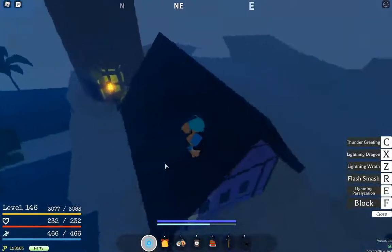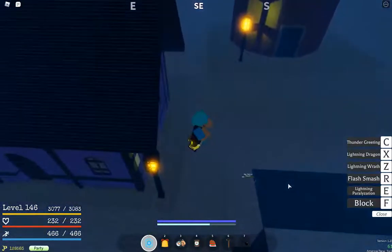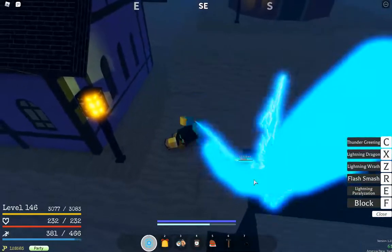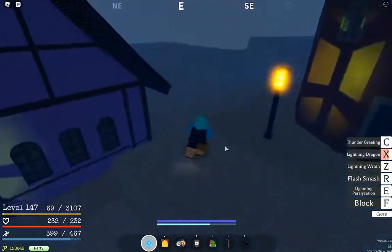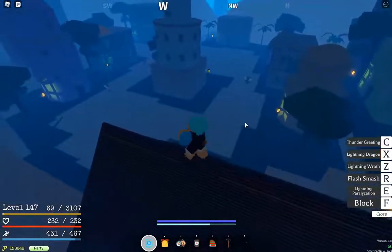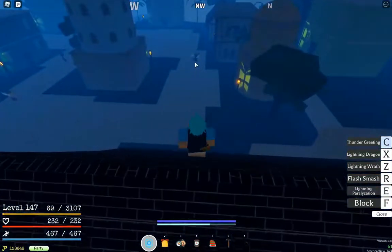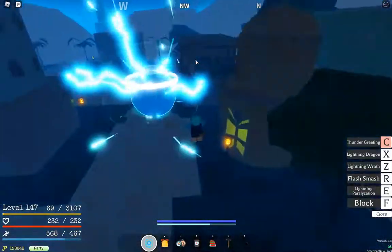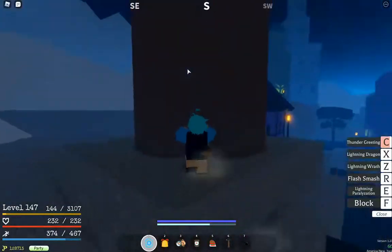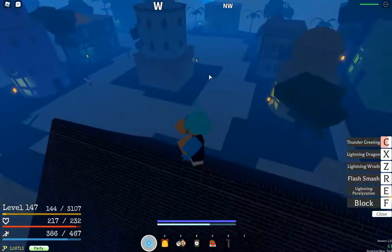Moving on to Lightning Dragon — it's like 85 stamina, a little bit more, but it does less damage, which is kind of weird because Lightning Rat has more damage even though it has more cooldown. Lightning Dragon is really fast, does 75 damage, and it also paralyzes. Literally the entire set of Goro moves paralyzes — Jesus Christ. And Thunder Greeting — I do 100 damage and it's 3 attacks. It's 100 on startup for 3 times during the damage. Correct me if I'm wrong.